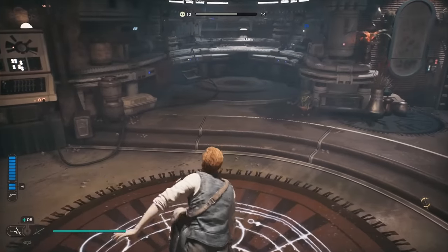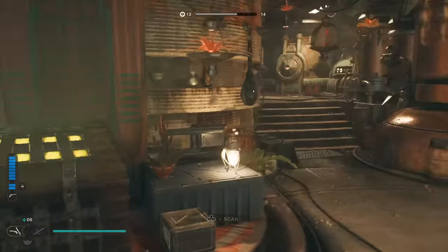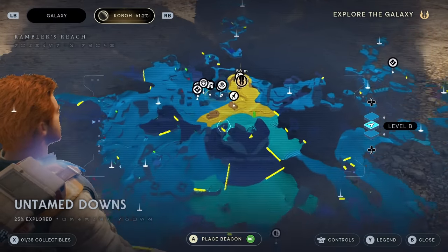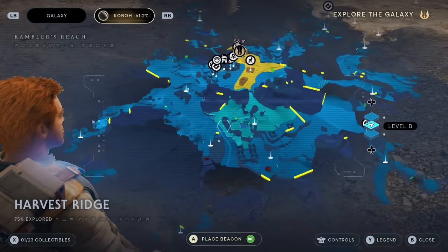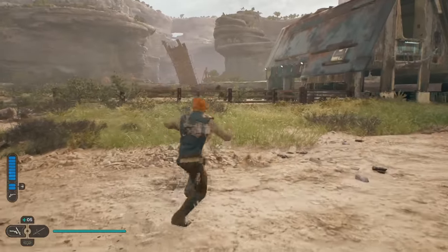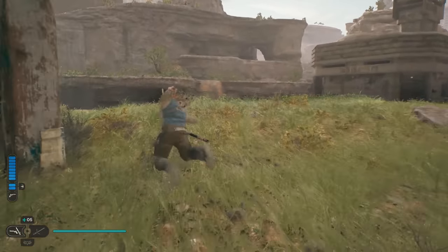Now we're going to go to a place called Fort Kaelin. If you go to the map, you'll see the settlement — rotate it to make it easier to see. We need to go down through here and all the way through this area to get to Fort Kaelin. Depending on where you are in the game, you should generally be able to do this right away. Come over this way — I'm going to be jump-dashing a lot to make it go faster.